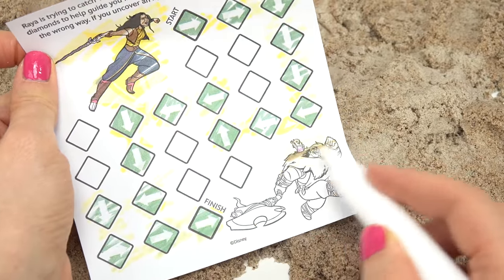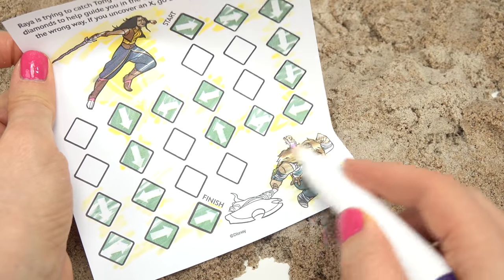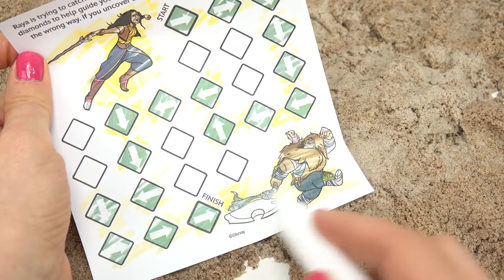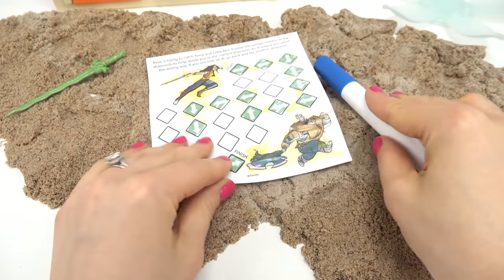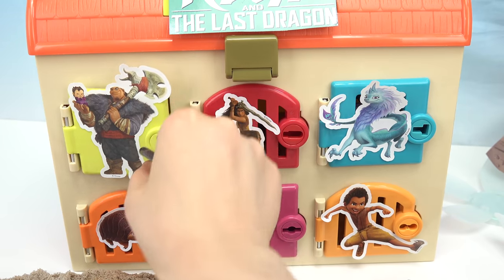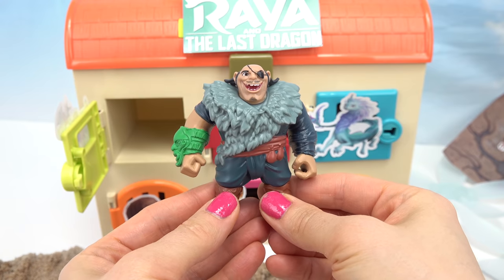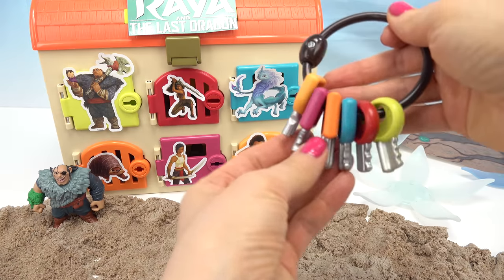We're done! Let's go ahead and color in Noi and Tong. Oh my goodness, he's such a giant - and look at his axe. We're all done with our activity. Let's see if we can open up their door with our key. There they are. Let's pull them out. Where's the baby? The baby probably escaped. Let's do Raya next.